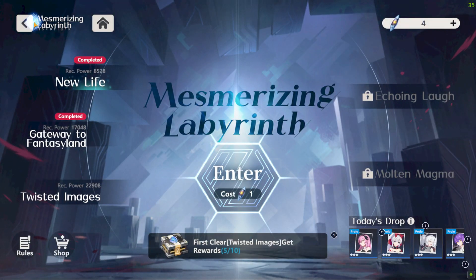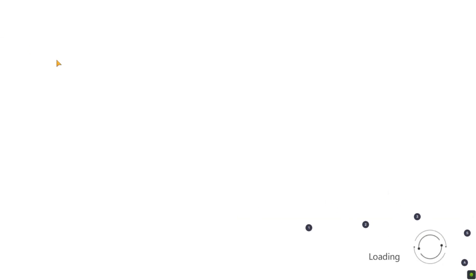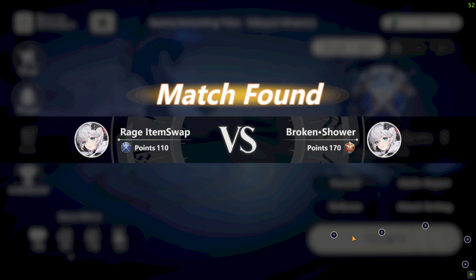Once you meet these requirements, head to the Outland and select the Realm of Fighters category, which will bring up 3 sub-options. From here, you can select Fight Face-Off to enter the PvP arena.